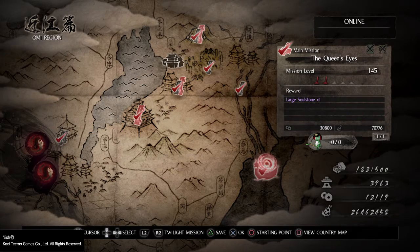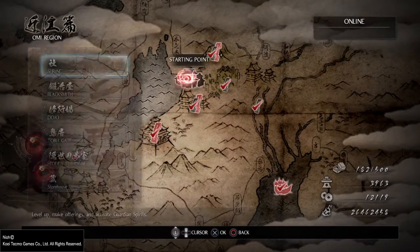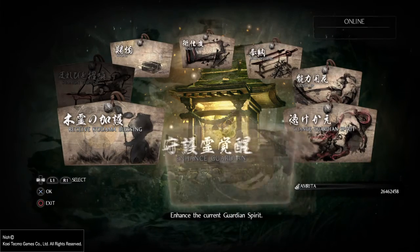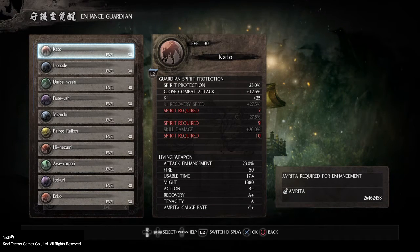You have to solo it the first time — as you can see, it doesn't have a Shrine or Tori Gate option. When you finish that mission, you get the option at the Shrine to enhance your guardians, which is pretty much just leveling them up. You can level them up to level 30, and if I recall correctly it takes about 5 million Amrita to max a guardian spirit, and that amount is the same for every single spirit.